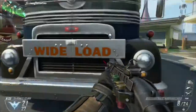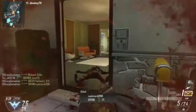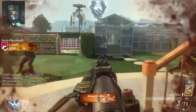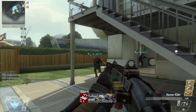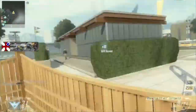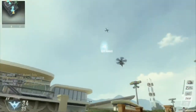For the perks I use fast hands, hardline, and tactical mask. The reason for tactical mask is because there are a hell of a lot of stuns and shock charges in this game, and if you get hit by a shock charge with tactical mask it practically does nothing to you. You just get a tiny bit of a shock but you can keep on running and everything.